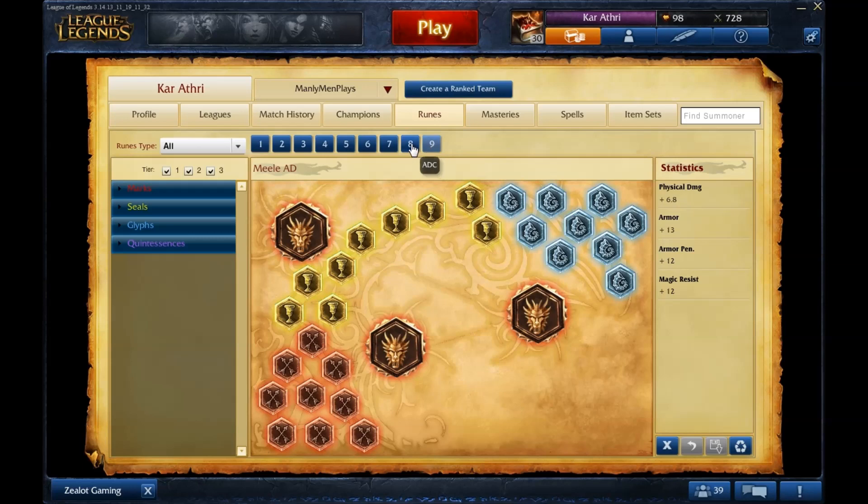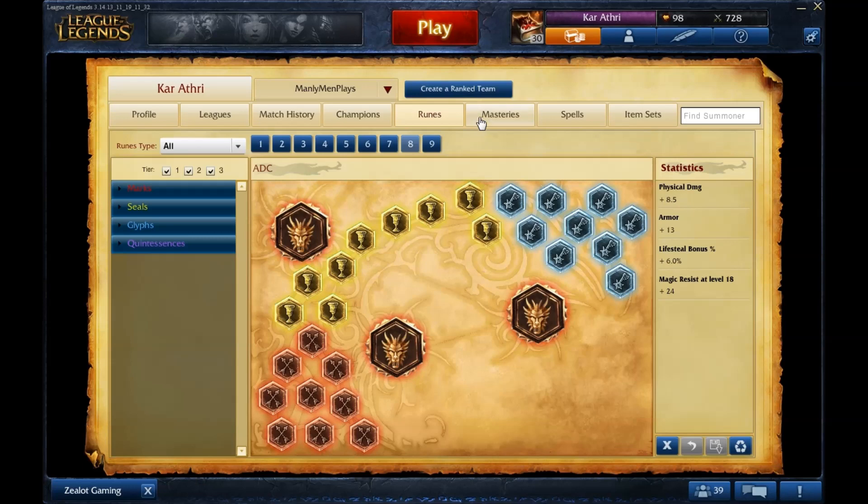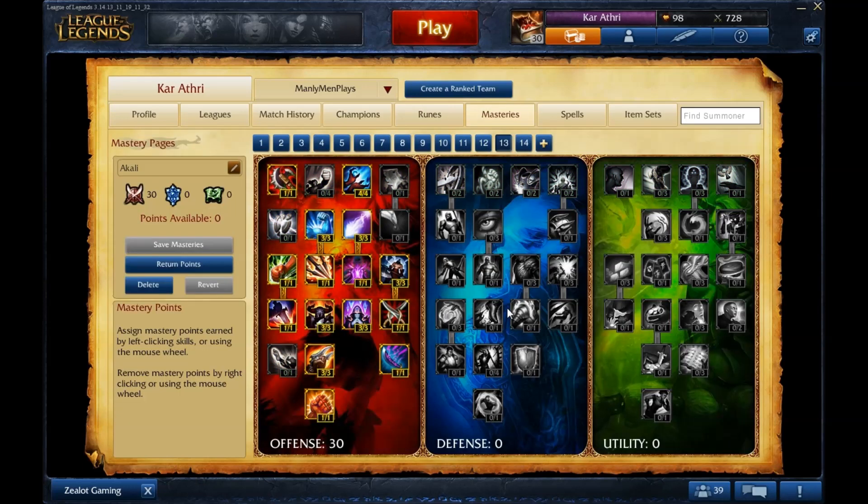The rest of my rune pages are fairly standard. I run lifesteal on AD carries, but I'm considering switching to armor pen or physical damage since I prefer aggressive bot lane play. Those are my runes and masteries — hopefully this gives you a decent guide for Season 4. If you have questions about specific champions, feel free to ask. Thanks for watching.